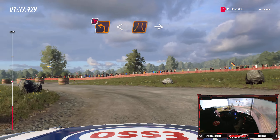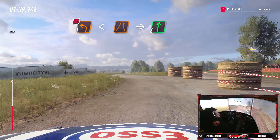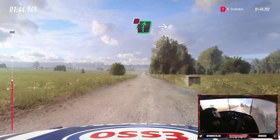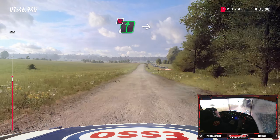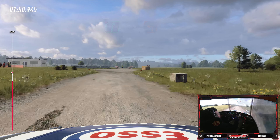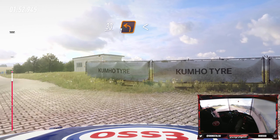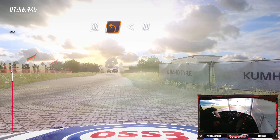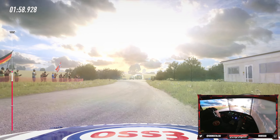I'm hoping WRC asphalt physics will be better. Slow six right to the crest, don't cut, into turn square left. 30 turn one left, opens 80. This is going as well as I thought it would.